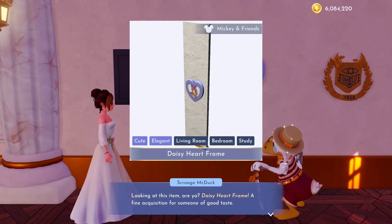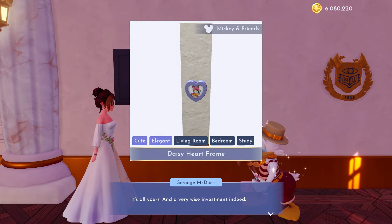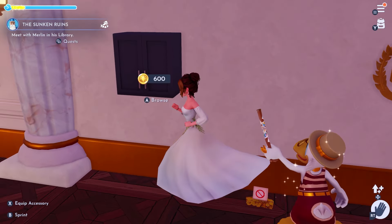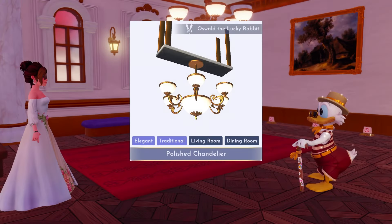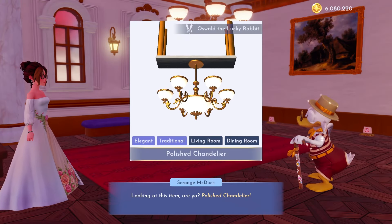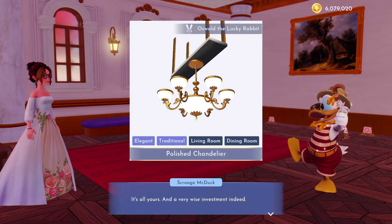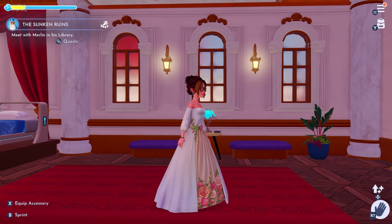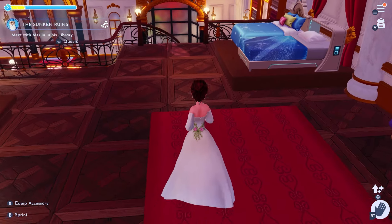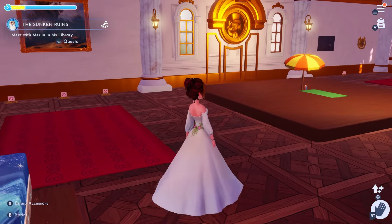I wonder if Daisy's picture is going to be like Mickey and Minnie's, where a new picture shows up every day. I can't wait to find that out. I also got a new chandelier — a polished chandelier from Oswald the Lucky Rabbit. I'm not sure if everyone gets that if they don't have the expansion. I didn't really need another chandelier, but there it is.